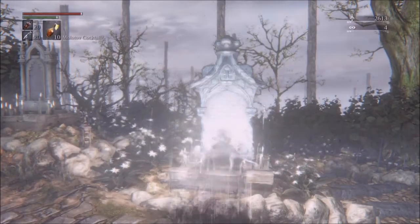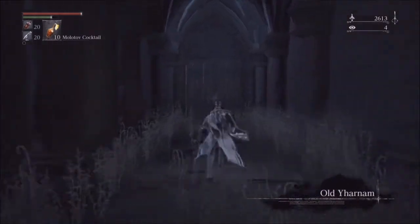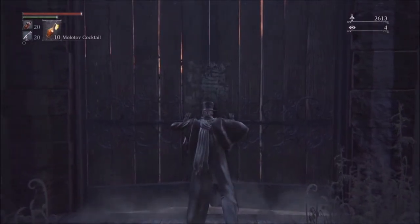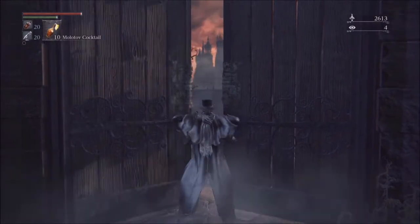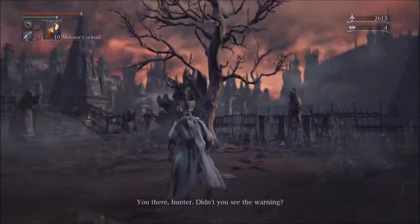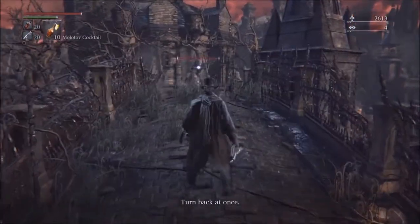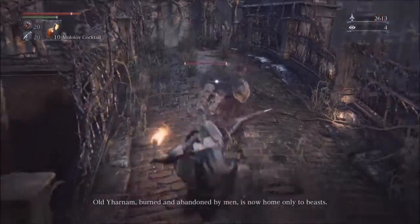I'm overconfident and running in. I am such a silly person sometimes. I don't have enough for a level, so I'm just going to do a little short section. We've got a warning on the door saying 'Hunters, go away.' There's an NPC in this area as well, who says: 'You there! Hunter! Didn't you see the warning? Turn back at once. Hold the arms, burned and abandoned by men.'